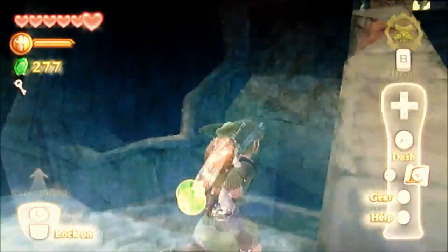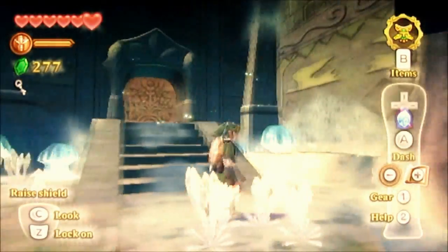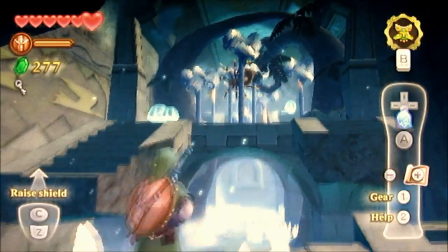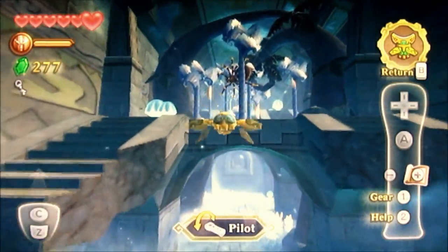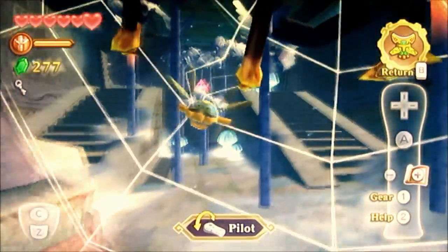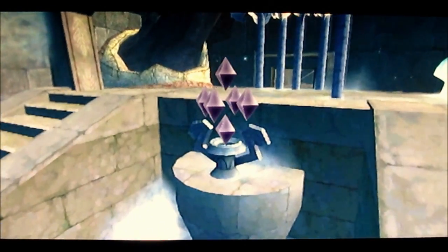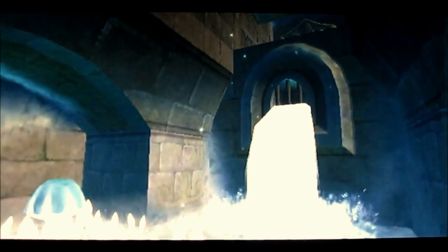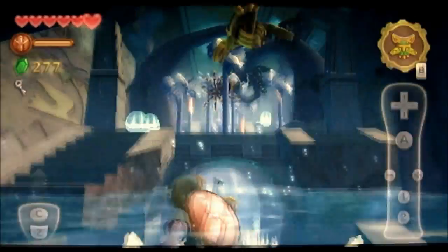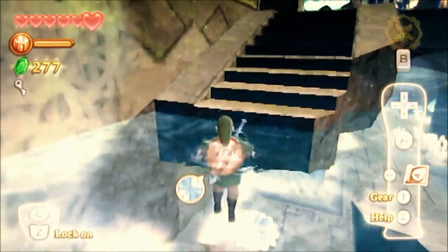Dang it, I thought I could get that — I thought I could actually reach that. Let me see right here. Oh wait — we can pilot the Beetle! What am I doing? I'm thinking we don't have a slingshot, but wait — we can use the Beetle! Look here — and that's how we reach the switch over here. Nicely done, and that raises the water level. I need to be using my brain more — I've been doing that a lot lately.